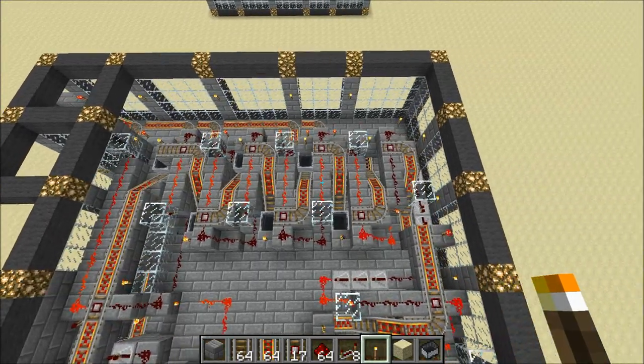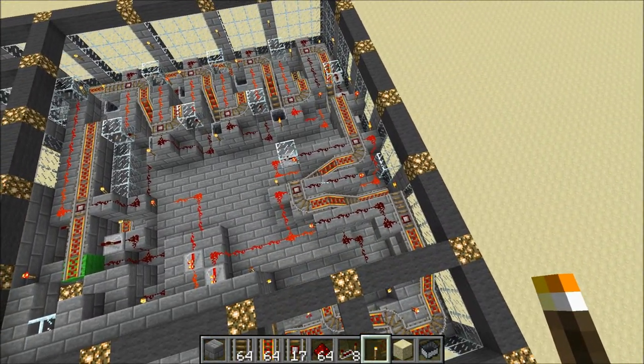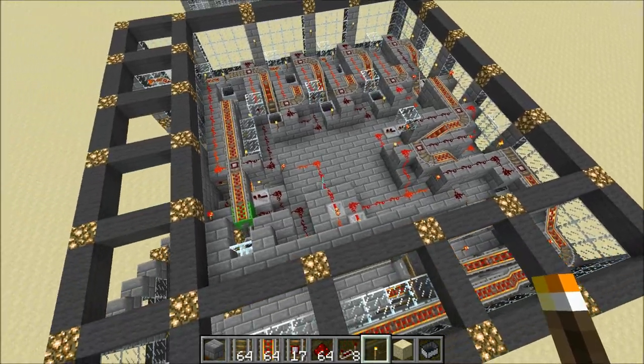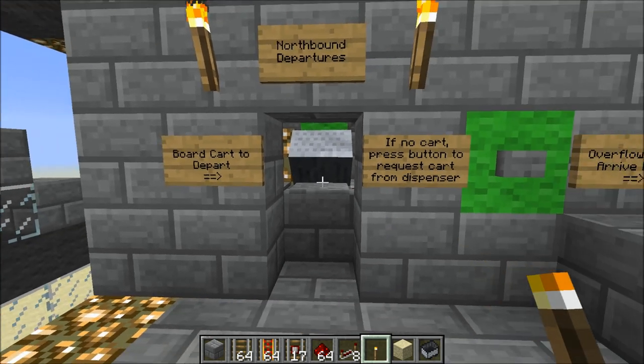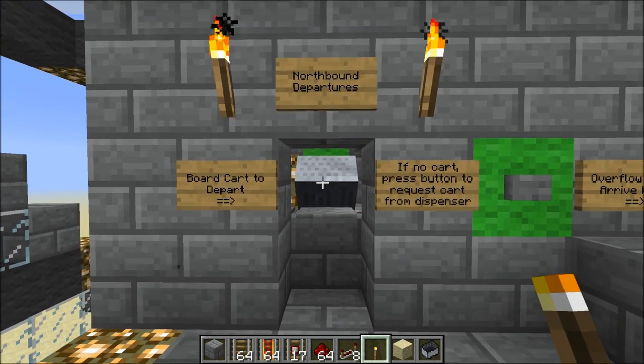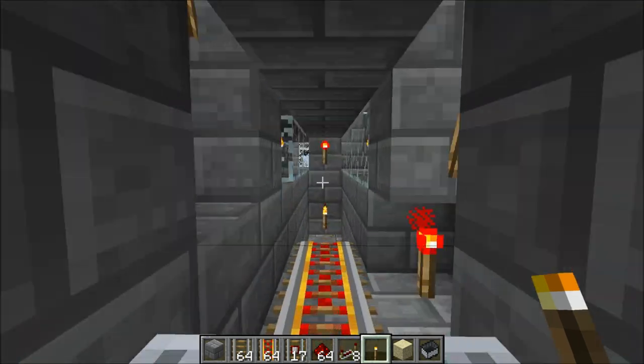I've got an eight-slot section up here in addition to a two-slot section down here, for a total capacity of 10 carts. Also I've got a new departure bay design — basically you don't need to push any buttons. All the player needs to do is come in here and board this cart to go on their way.